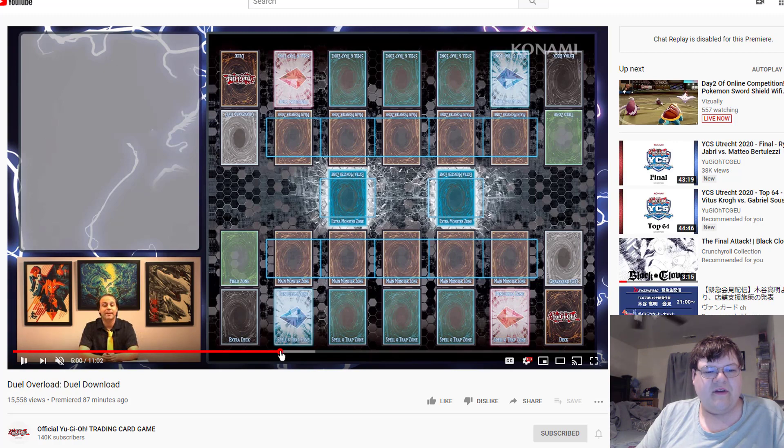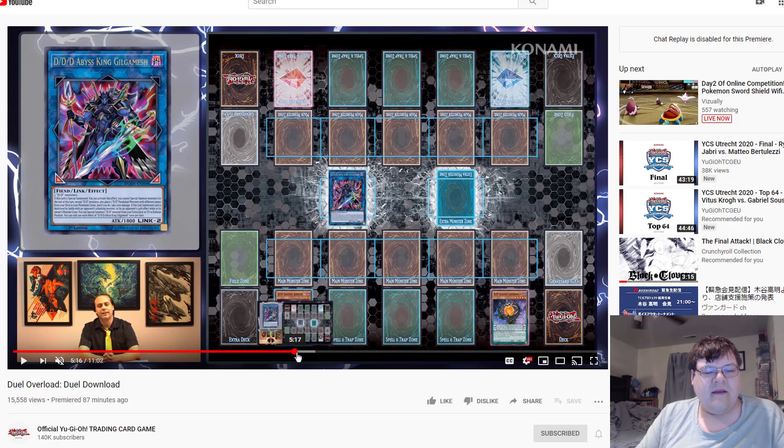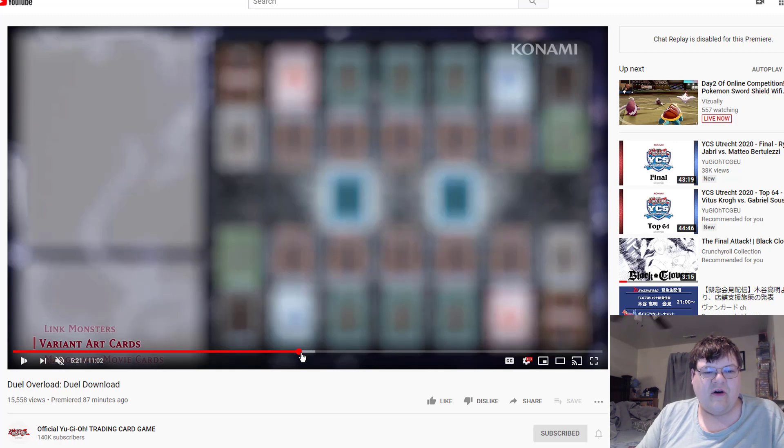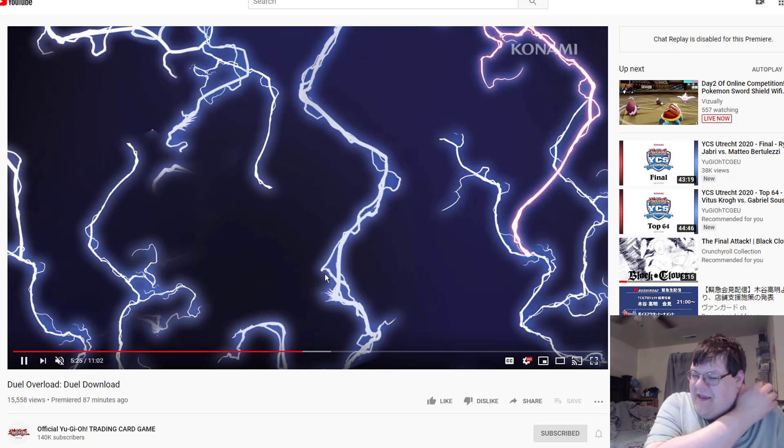Gilgamesh is finally in here — we're about 300 years too late for this. I've already heard that this thing has caused several buyouts, which doesn't surprise me. Stupid DDD monsters always have insane value. All right, alternate arts time — should be Kagari, Infinity, tour guide, and Laveneer.